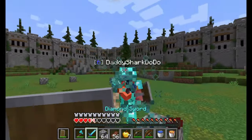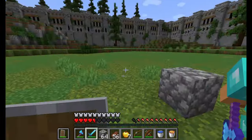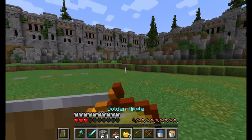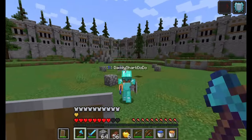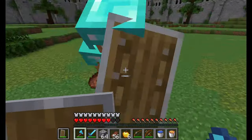With that out of the way, we really only have two more necessities for an end update. One of those is simply, in general, more unique loot and rewards in the end. This would of course likely come with the new biomes and structures and mobs, to incentivize the player to actually explore these new areas in the end.